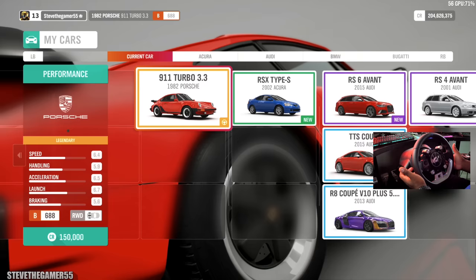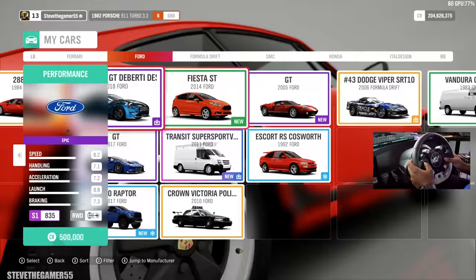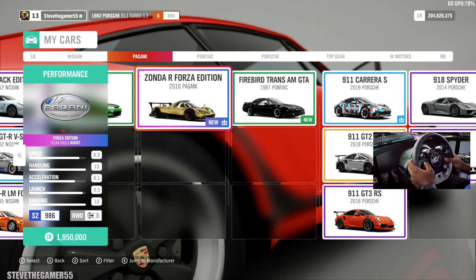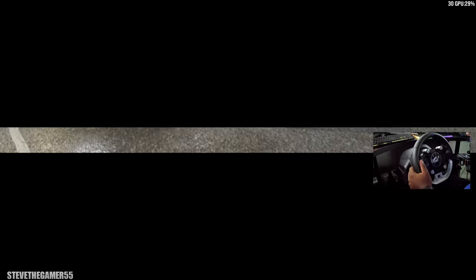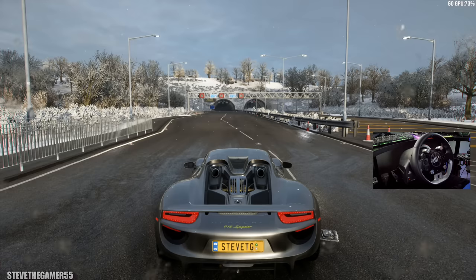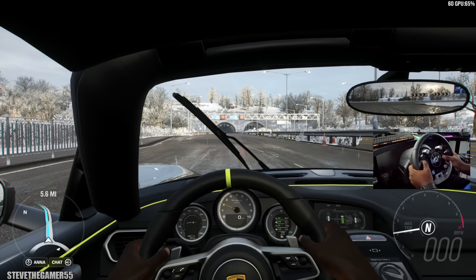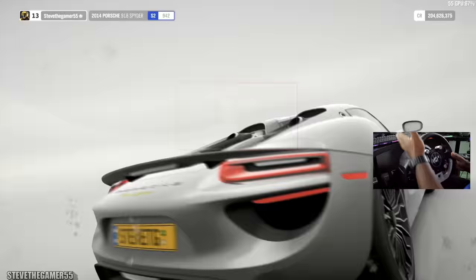Now, which car do you guys want me to try? Because I've been trying a lot of different cars, of course. But which car would you guys want me to try on this game? Oh, we got the 4GT — I might try the 4GT. Let me just look at my cars actually. I imagine a Zonda going down there. I think I might do a Zonda. But you know what? Since this is the Porsche edition, guys, let's just do the 918. That's the last one, and then I think I'm going to end this. Let's see what the 918 got for us.